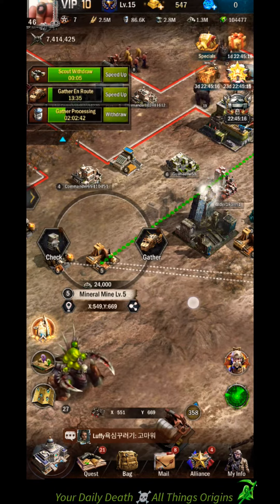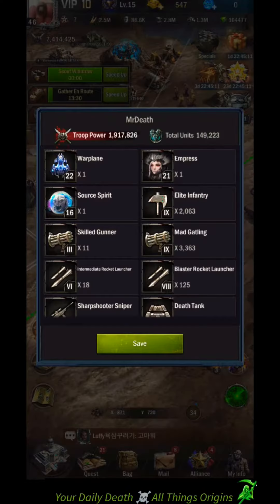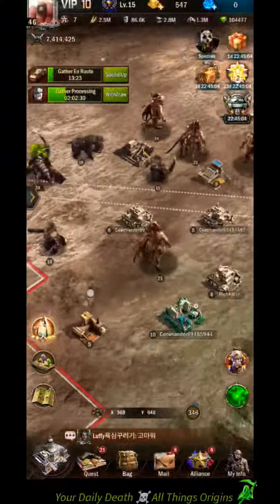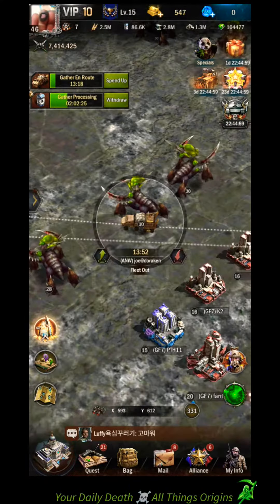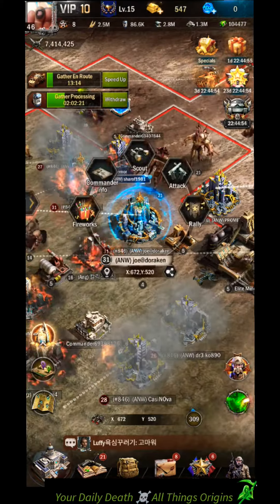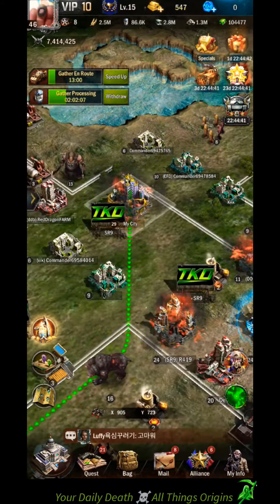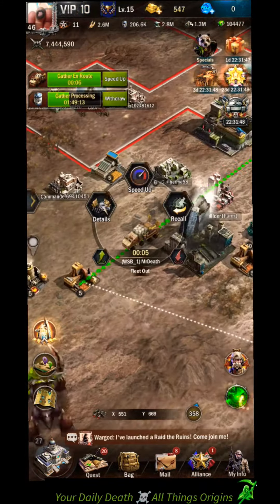I noticed that I could get to the mine before he could, so I just sent myself an attack fleet to it. What you want to do — the goal — is to try to get to it right before he gets to it. Because if he gets to it first, his red light will appear and he will be alerted to you. So if you get to it first, he will then attack you and he will have no idea he's attacking you normally.